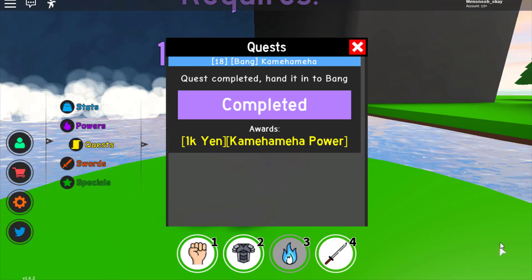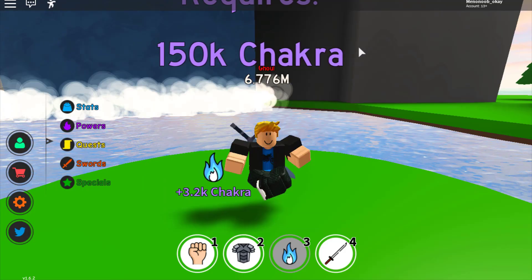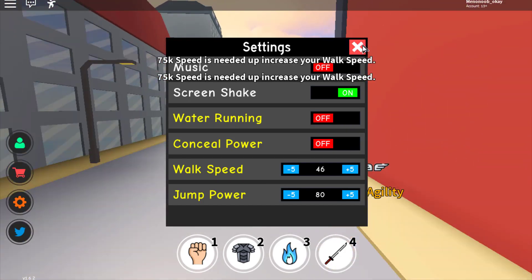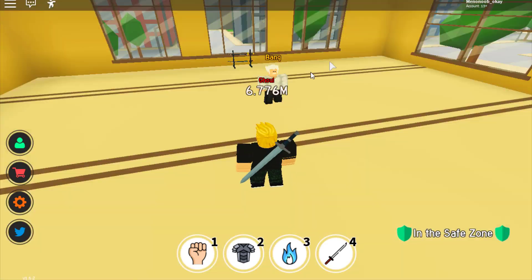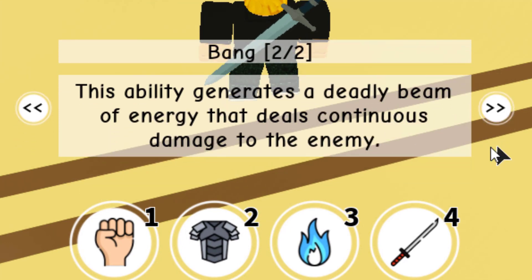We are really close to completing the quest — there we go! We have completed the quest, and we'll be getting 1000 yen and Kamehameha. Let's fly over there. You can fly faster by training your walk speed, not your agility, so we can go faster. Hello Bang! I've learned Kamehameha — this ability generates a deadly beam of energy that deals continuous damage to the enemy.